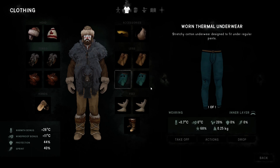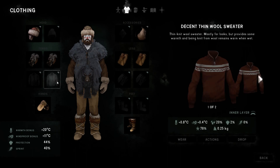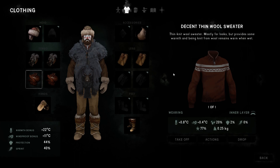I always try to run like this. As you can see, this item is still at 77%, and I think at 70% you can repair it — or 69% — and you get back to 99%. I just watch this all the time; I didn't write it down. As long as I can still make a full repair, I don't need to repair yet.